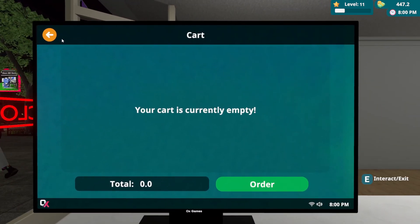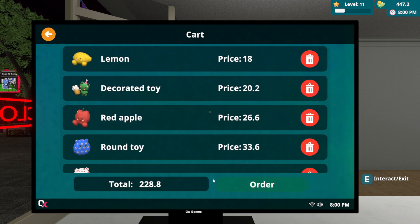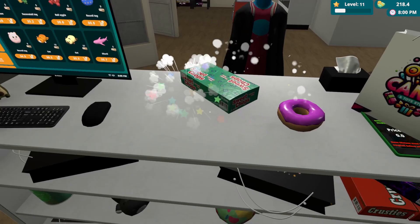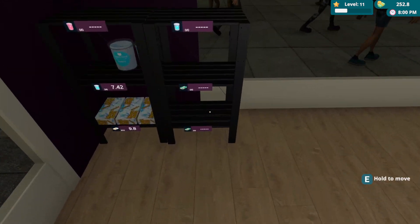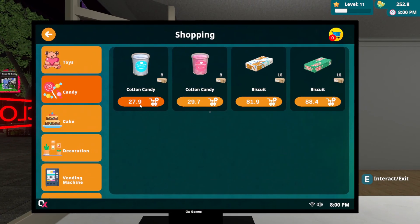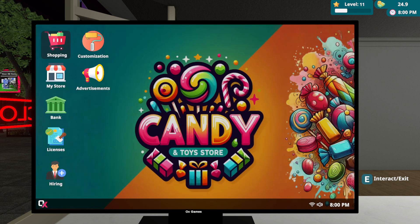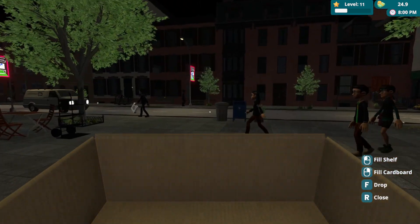Let me try to order some supplies. From this area — $228 — let's order that. Sir, enjoy, have a great day. We need biscuits. Let's order some candies — there we go. Let's refill our store for tomorrow and start a new day.